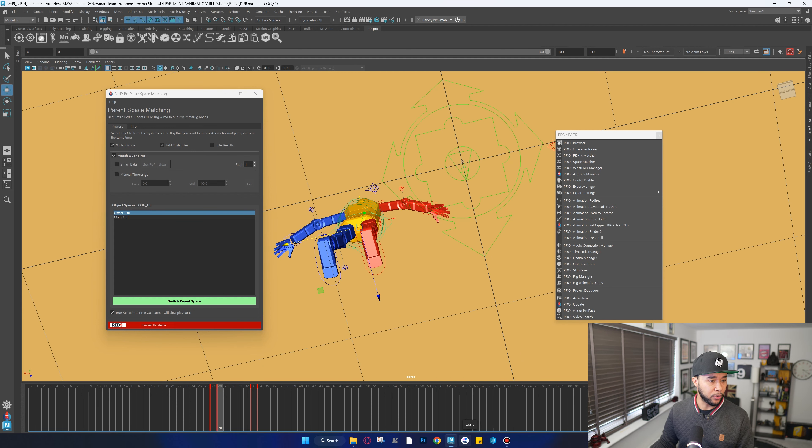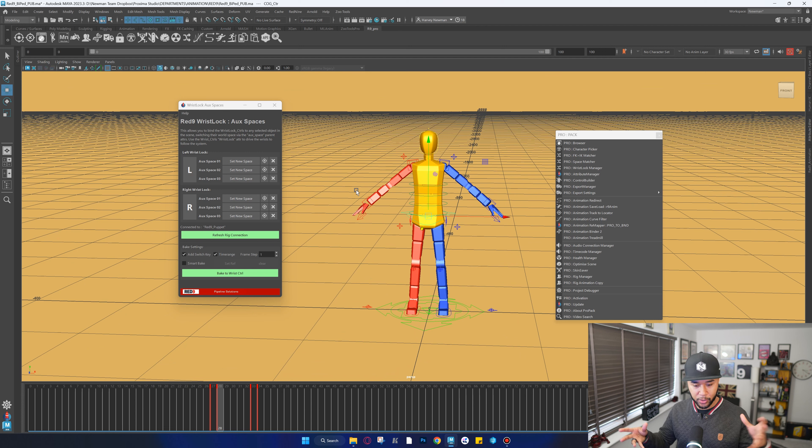The wrist lock manager is a really amazing tool when you have weapons — pistols, machine guns, anything you want to switch from hand to hand. You grab the object, set it to a space, key it, animate for a period of time, then set it to another space and key it again. This lets you have a weapon go from one hand to the other without having to parent everything or use absolute values — which is really cool.